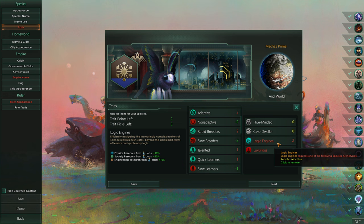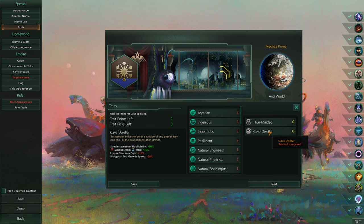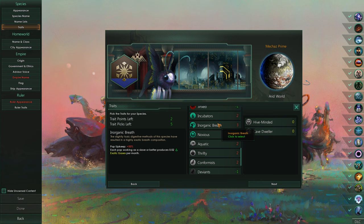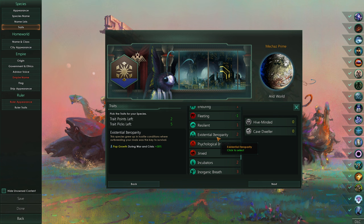Traits, of course - we're no longer able to get these, which is sad. We'll have to redo this. And industrious, I think - there's a bee right there. We are hive-minded and cave dwellers, which are required, absolutely. I don't know - I liked that concept that we had going on. Unfortunately it wasn't going to be allowed. We could instead end up going for something like existential...